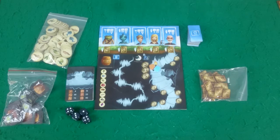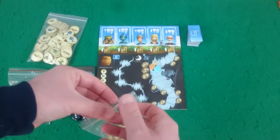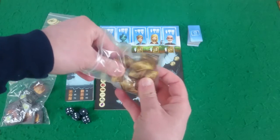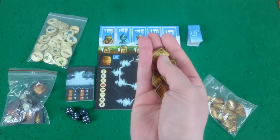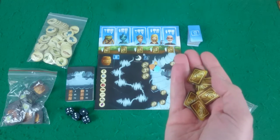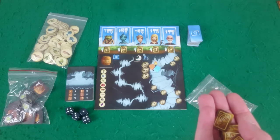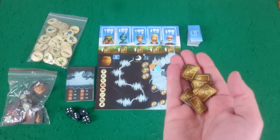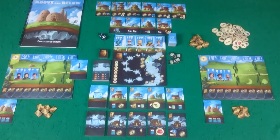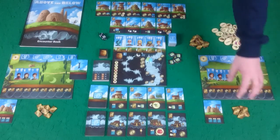Once this is all done, randomly determine who your first player will be and give them the first player card. You will need to give each player seven coins to start with. If you're playing a two-player game, the second player gets one extra coin. In a three-player game, both the second and third players get an extra coin. In a four-player game, only the fourth player gets the extra coin. So here we've got our first player who has seven coins and our second player who has eight coins.